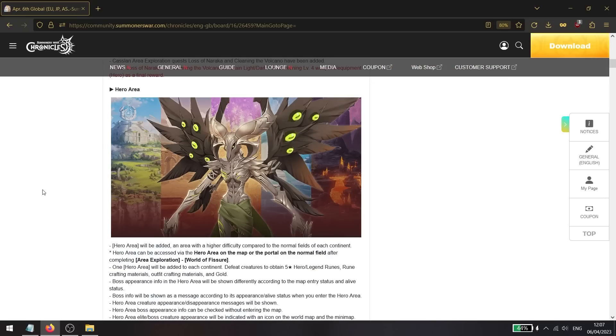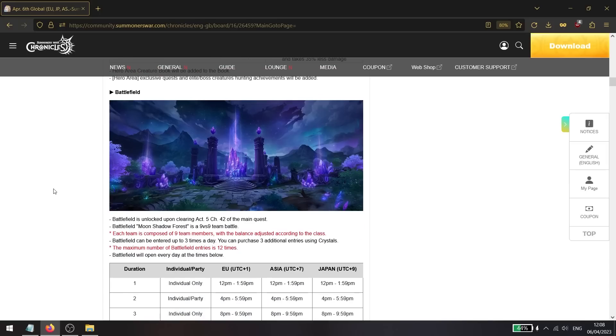The hero area is being added — I already made a detailed guide on that and a five-part series on countering each mini boss in the hero area dungeon with free-to-play teams. Also, battlefield mode is getting added: it's a 9v9 mode, enterable three times a day with three additional entries purchasable for crystals, stackable up to 12 times (14 if you ended the previous day on 11). The battlefield rewards are extremely good and will help you progress a lot.